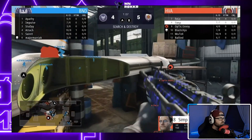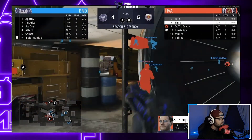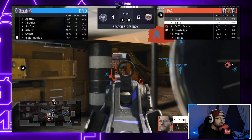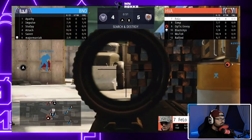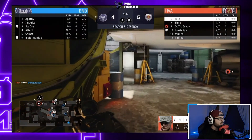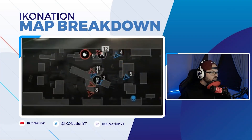Slowly but surely moving up the map — it's just a waiting game, checking all corners. It looks like they're playing underneath B. The easier site to push on this map is up on the top side towards A. Fellow gets a pick right there on Study, so now you can see the bomb pushing over towards A.